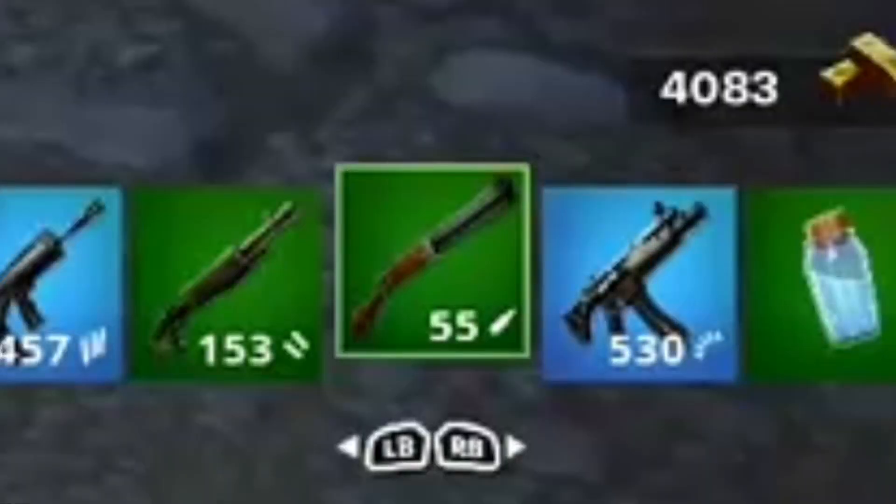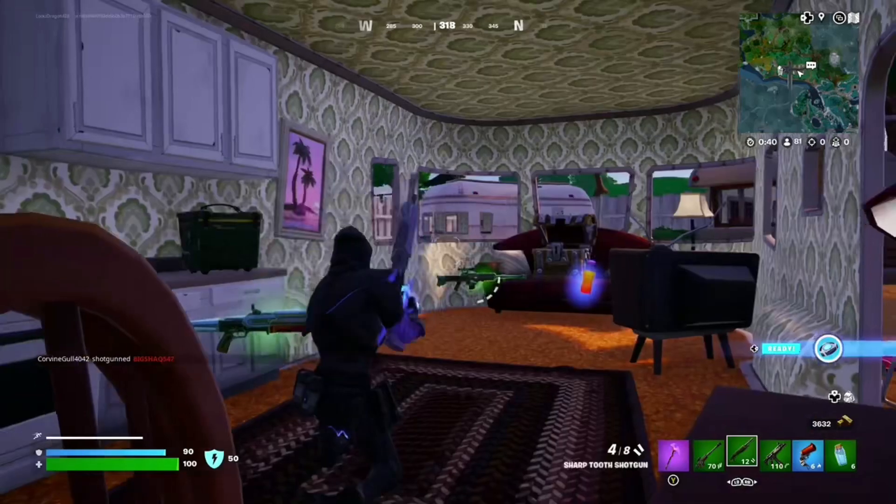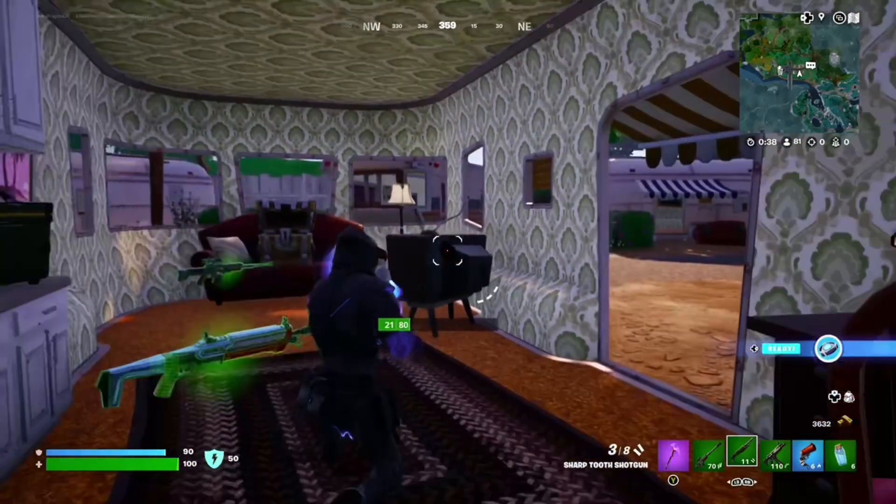The first gun is the explosive repeater rifle. It looks exactly like the hunting rifle from OG Fortnite, but the bullets explode, which is very powerful against your opponents. The other one is the sharp-toothed shotgun, which looks and works exactly how the OG pump worked. So the OG pump is basically back in the game.